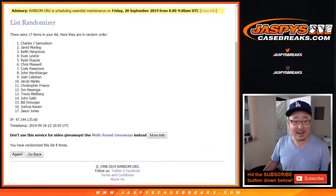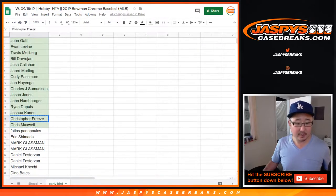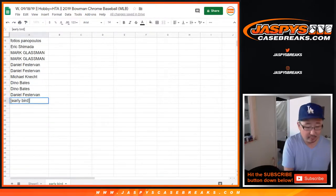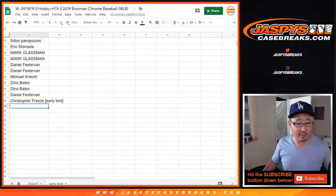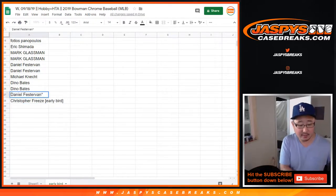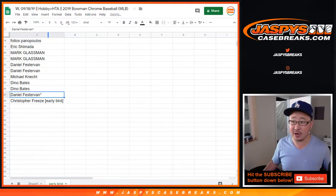After nine times, congrats to Christopher Freeze. There you go, Chris. You are now an early bird. You have caught the worm. And Daniel F. bought the last spot straight up, so he gets the last spot mojo star next to his name.